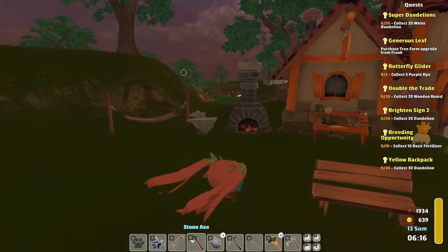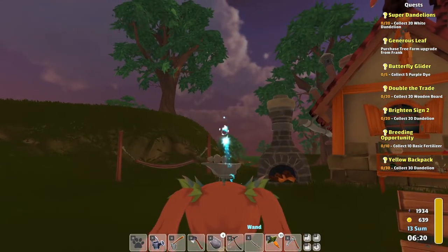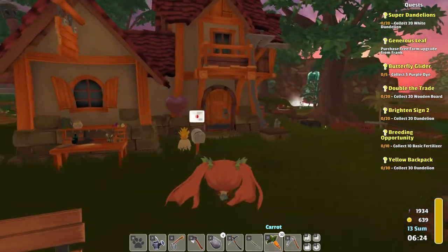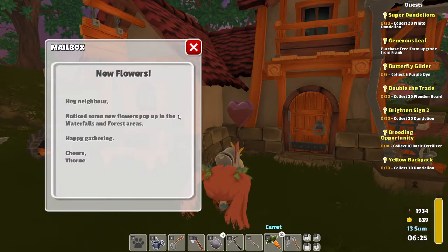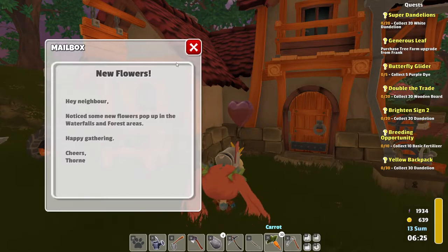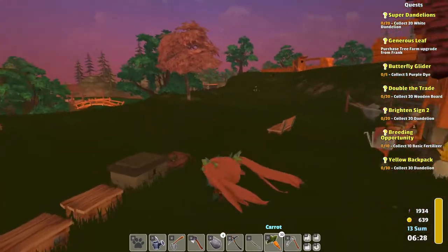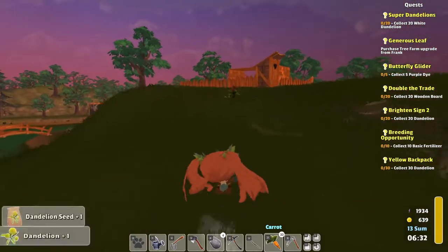Let's see if I can hit you from here — yes, I got you! So, new flowers — hey neighbor! I notice some new flowers popped up in the waterfalls and forest areas. Happy gathering. Cheers, Thorn. Nice. Probably because we got the new shop upgrade — I kind of upgraded the town a bit, and that way we are getting more flowers and things.